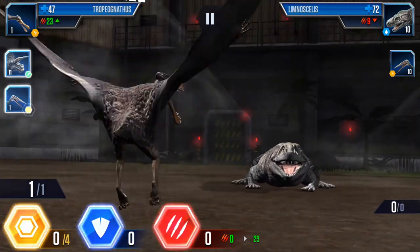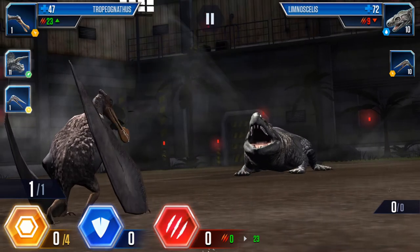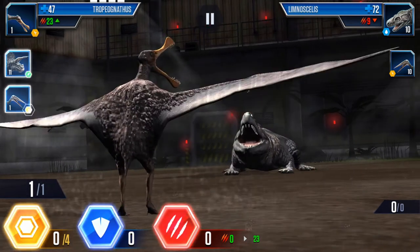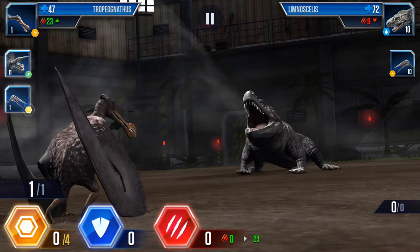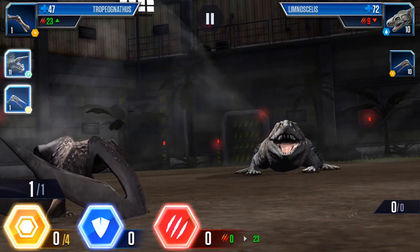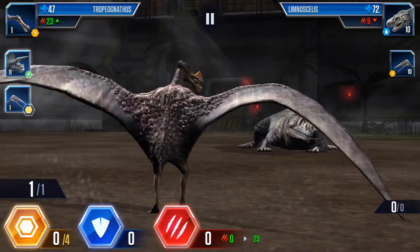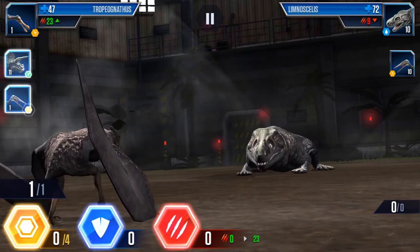He might decide to swap because he's at a disadvantage — swap to his pterosaur. Remember he's going second so he gets a bonus shot, meaning two shots available. He might use one to swap and one to attack. If he changes to a pterosaur he's on equal playing field, and then it depends on health and power. It's a level 10 versus my level 1 — there's a lot to explain here.